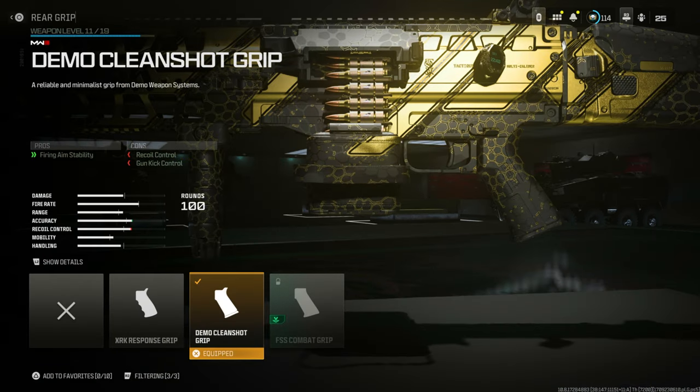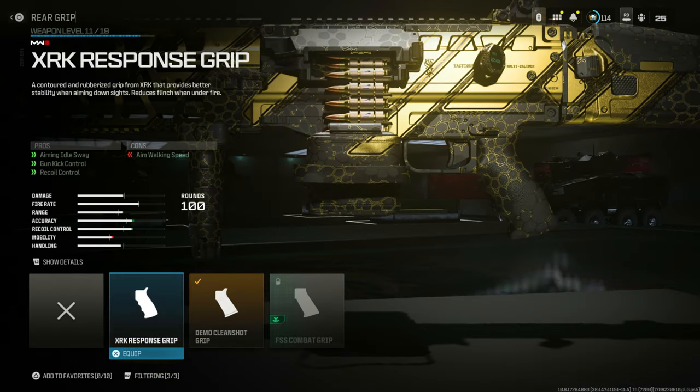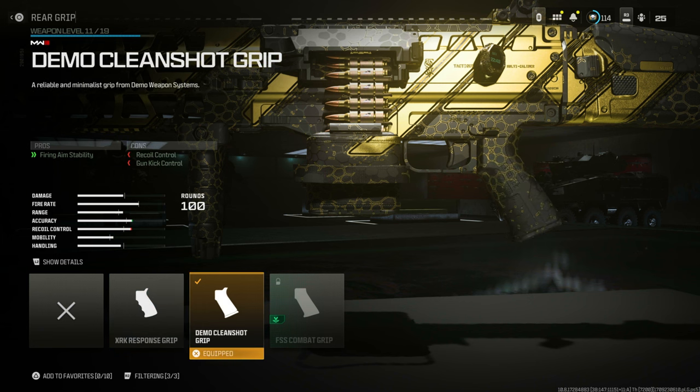Now if you go to the re-grip, you can choose either the Demo Clean Shot grip or the Response grip. This is a matter of preference — they're both literally almost exactly the same.